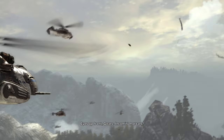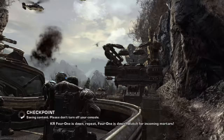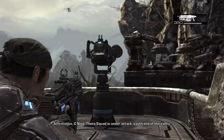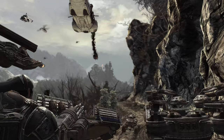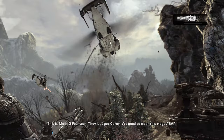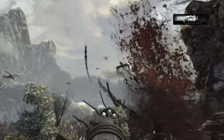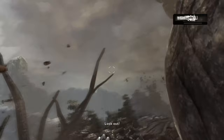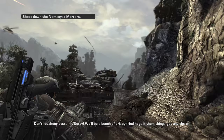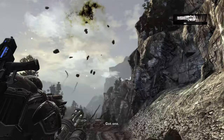Gears of War 2 continues the events of the first title, but this time we're taking the fight right to the Locusts, heading down deep into the caves in this more intense, emotional, and lore-filled follow-up. Delta Squad comes together again: Marcus as the main character, Dom who can be a co-op player, Coltrane, Baird, and other individuals along the way including the powerful Tough Tie and your buddy Dizzy.